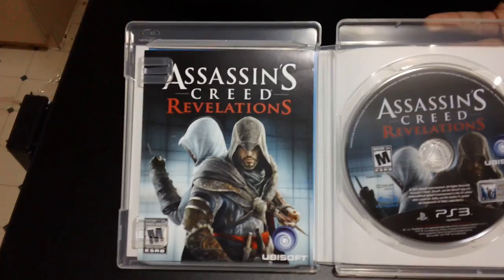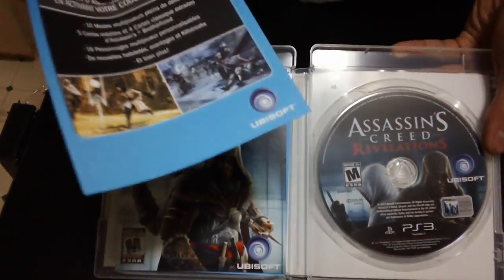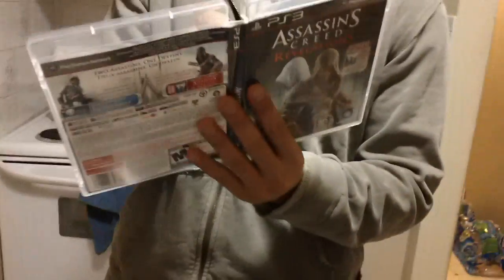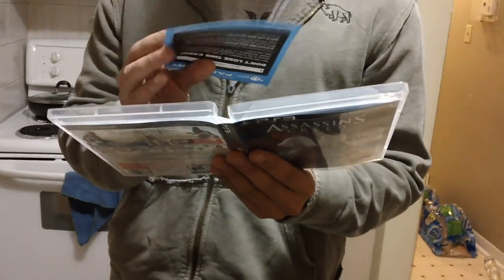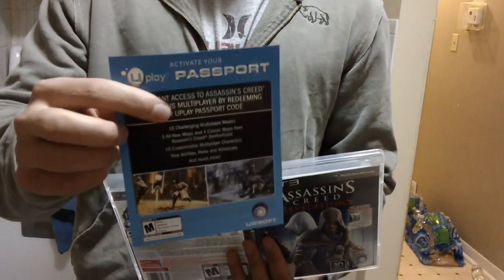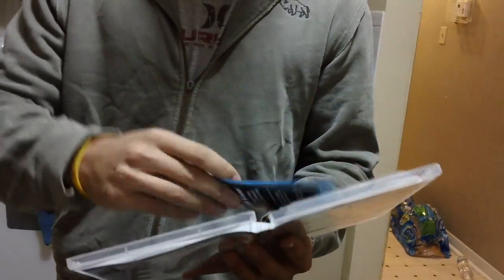Behind the manual of the game there's actually another insert — these blue slips. And in the blue slip there is a code for the digital download of Assassin's Creed 1. I just gotta make sure that you guys don't see my code. I may give the code away anyway, because I already have Assassin's Creed 1. So maybe if you're following me on Twitter or subscribed to my Facebook fan page, I'll probably give it away there. But I'll give you guys a little look — so that's the code.